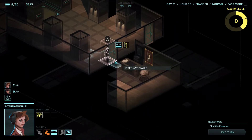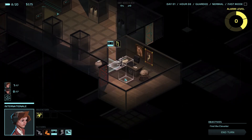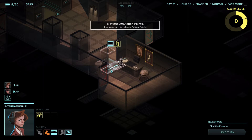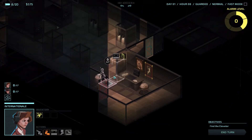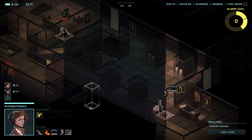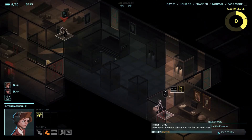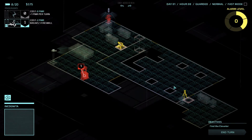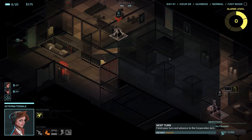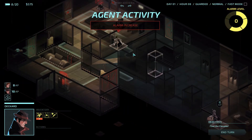Peek through this door and still nothing. And the big door here. This big door will probably have more agents coming out of it once we get to alarm level two and three. Basically, as this alarm level goes up every turn, it will increase firewalls, the difficulty to hack these different devices, send in more guards, and other not so great things. It will encourage us to get out of this level as fast as possible.